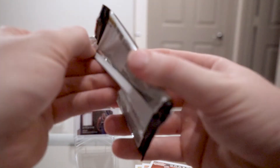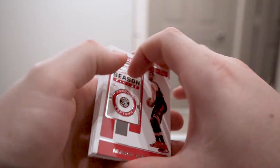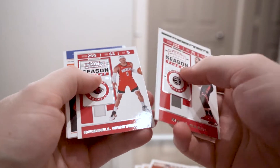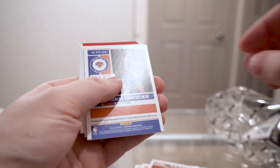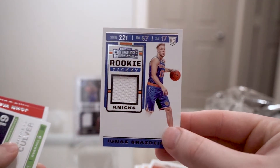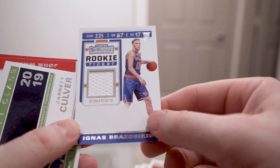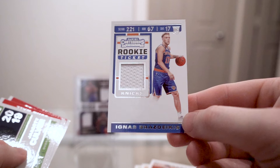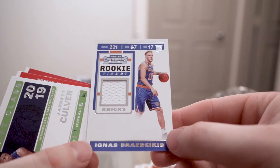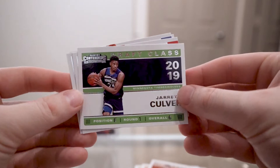Last pack of the break and it feels like another memorabilia card. We pulled a Giannis and an Ignas Brazdikis rookie relic. It's so plain — feels like there's supposed to be an autograph there, there's just so much blank space and they cut out his leg. Interesting, I guess. And then a Jarrett Culver draft class 2019 and some more veteran base.